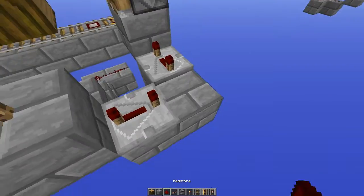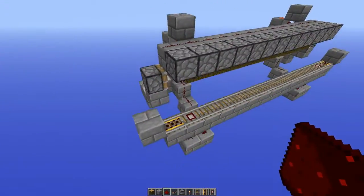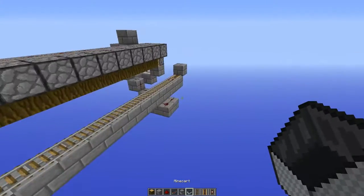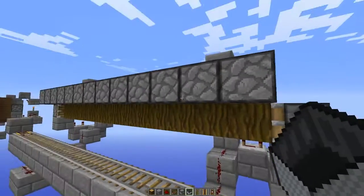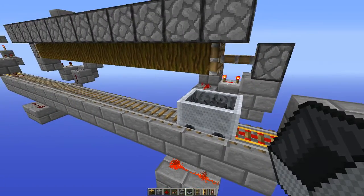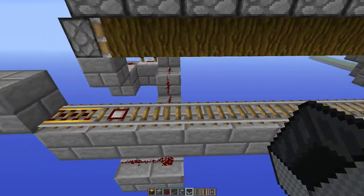Add some redstone there, block there, block here, and connect these with two repeaters set to four ticks and a piece of redstone there. Now get the minecart and place it in here. The bone meal will first be applied and then that piston will push the jungle wood blocks. Now on the other side, the same thing happens.